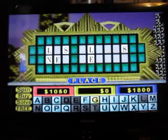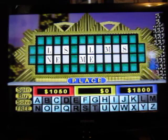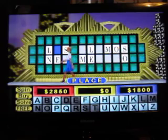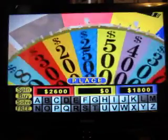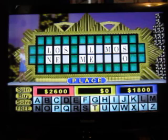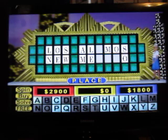$900. Let's go for an M. M! And we have two of those. I'd like to buy an O. O. And here come three of them. $300. I would like a W. W. And we have a W. I would like to solve the puzzle — Los Alamos, New Mexico.